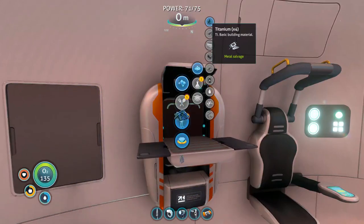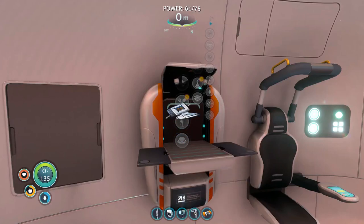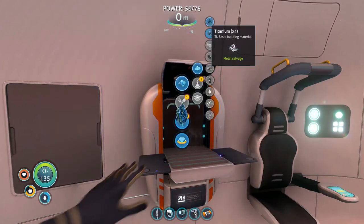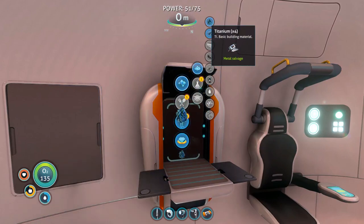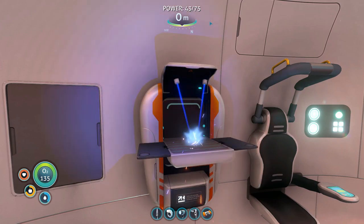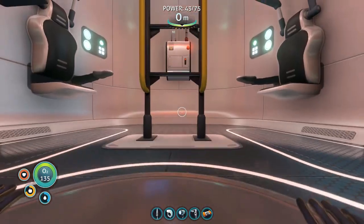We are back at the life pod, and I am here breaking down the metal salvage I just picked up, which I consider spam crafting — it's breaking stuff down, not building stuff. So why not take advantage of the self-recharging power cells on the life pod to do this kind of brainless deconstruction.